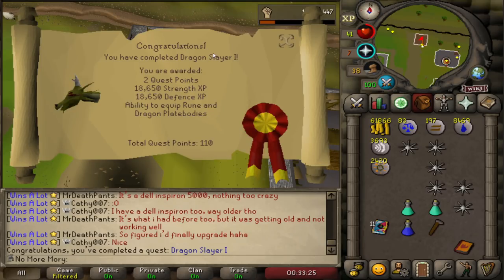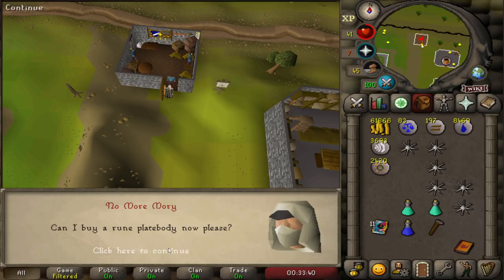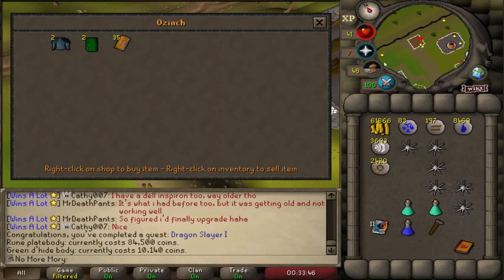Quest complete — Dragon Slayer 1! It's weird seeing the '1' beside Dragon Slayer, but there's a second one. Two quest points, and we now have the ability to equip rune plate bodies and also a green d-hide body. Some nice experience too. If we try to buy a rune plate body from the shop, it's 84k, and the d-hide is 10k. So eventually we'll have enough cash and purchase them.